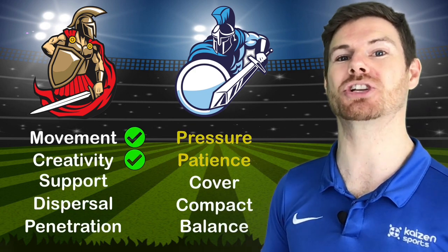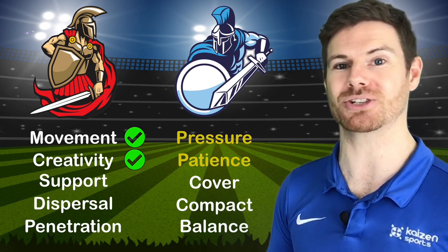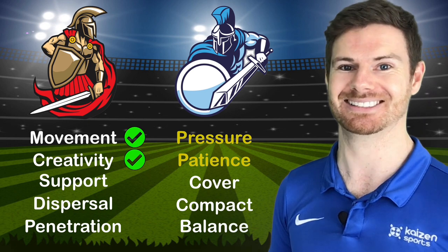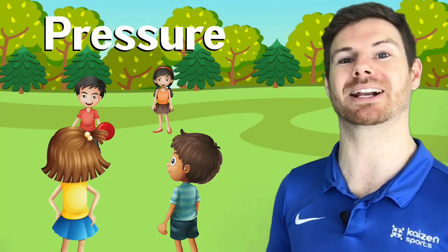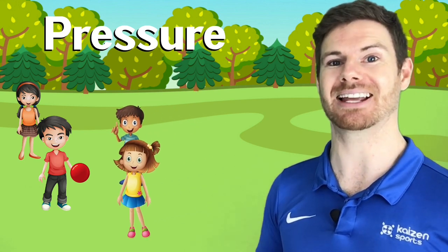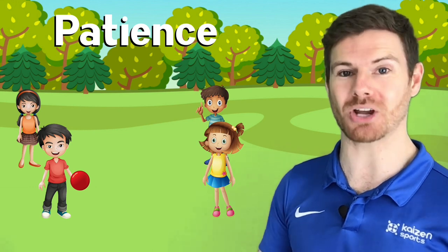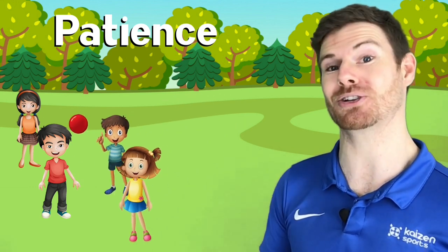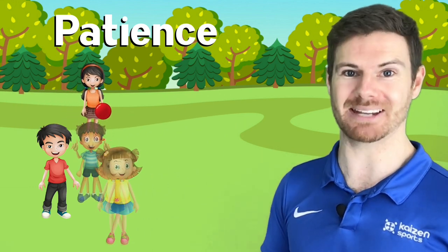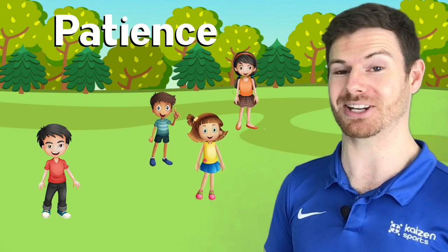This week we're going to look at two defending principles, looking at how children can use pressure and patience to steal the ball back quickly. All we mean by pressure is quickly advancing on the ball with the aim of stealing it back — the quicker we apply the pressure, the less time and space our opponents will have. Patience means not being so keen to win the ball back that it verges on reckless. Over-committing means our opponents can use other spaces in the field of play, which might increase their chance of scoring.